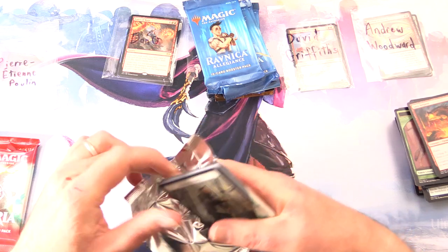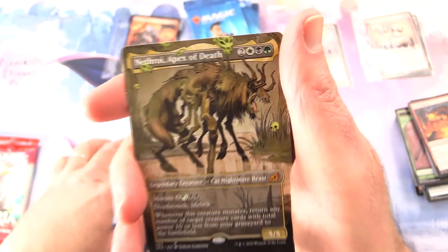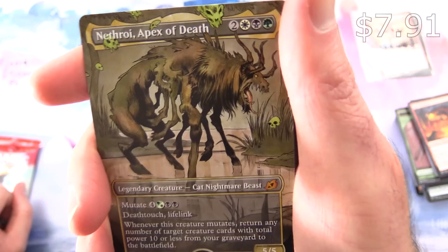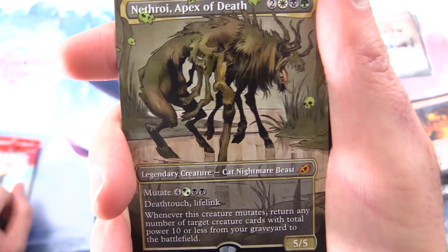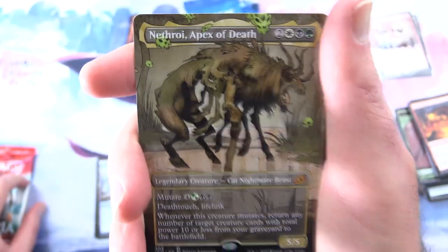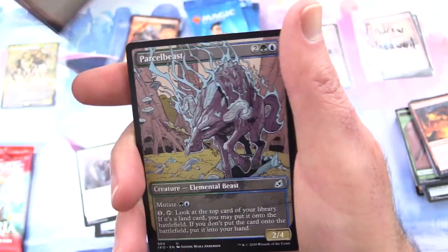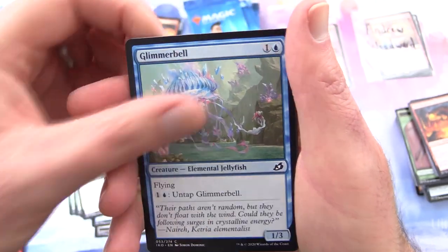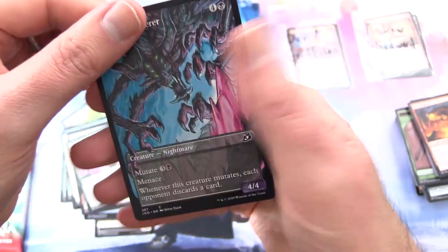Pierre Etienne Poulin - thank you for being a patron. I've got an awful lot of Japanese packs today. We've got a Human Soldier Island and a Mythic - nice! Nethroi, Apex of Death, nice comic book artwork here. Legendary Creature Cat Nightmare Beast, 5/5 for five mana with Mutate four - either green or white and two black. Has Deathtouch and Lifelink. Whenever this creature mutates, return any number of target creature cards with total power ten or less from your graveyard to the battlefield. What do you think of this dude? Have you used him in your decks? Leave a note in the comments. Uncommons: Swallow Whole, Rooting Moloch, Parcelbeast. Commons: Adventurous Impulse, Springjaw Trap, Sudden Spinnerets, Setessan Healer, Glimmerbell, Coordinated Charge, Sleeper Dart, Go for Blood, Excavation Mole, and Cavern Whisperer.